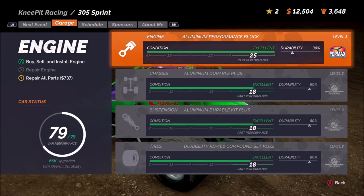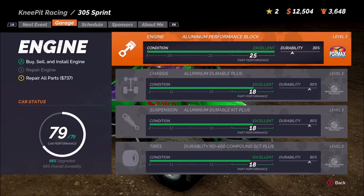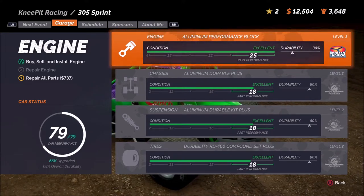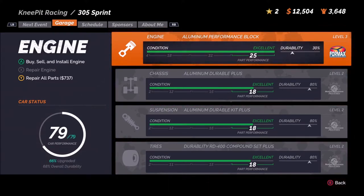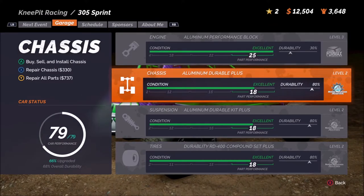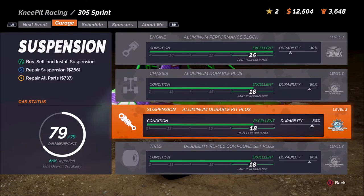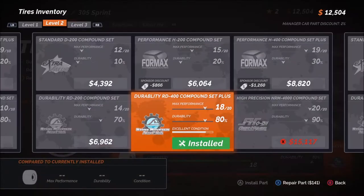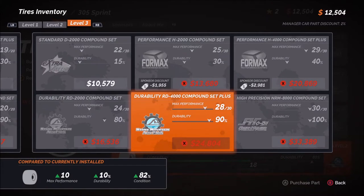Now let's take a look at where we are — we're at 79 car performance. That's two-thirds of the way toward a fully upgraded car, which is awesome. But now let's take a look at where we're going next because we're always looking forward, and the tires are going to be our best way forward.